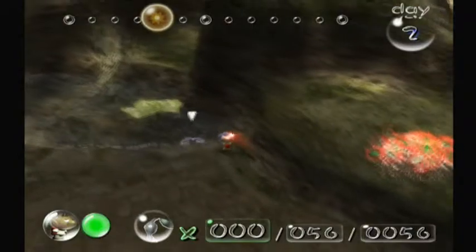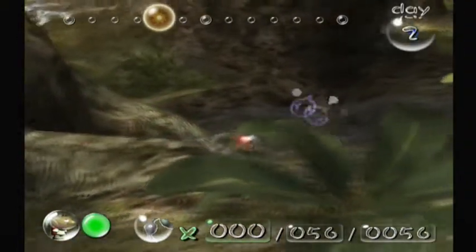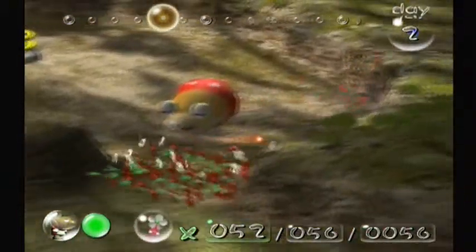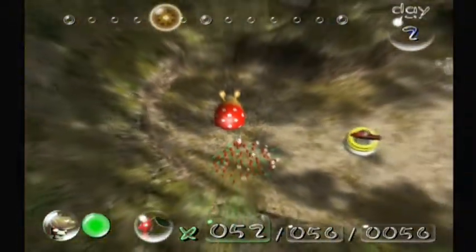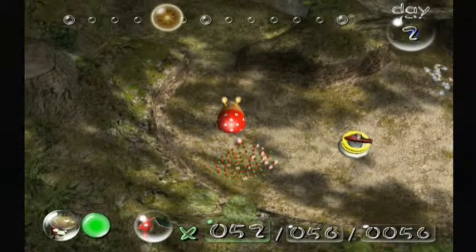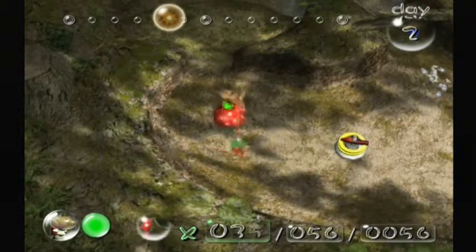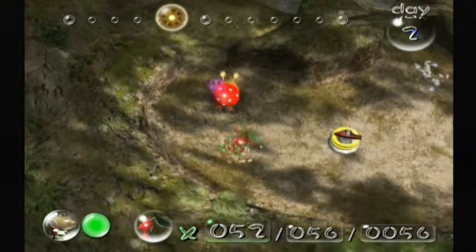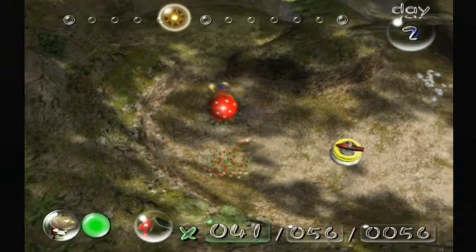We're going to collect a ship part by throwing Pikmin on top of this ledge. If you swarm Pikmin, Olimar will throw them much faster. Now, you don't want to be too close to this, because in a failed recording of this episode, some of them actually jumped into the water and it killed them. So, throw all the Pikmin onto this guy from behind — you can either swarm him with the C-Stick or rapid-fire them. I like rapid-firing; I think it's just safer. And we didn't lose one.